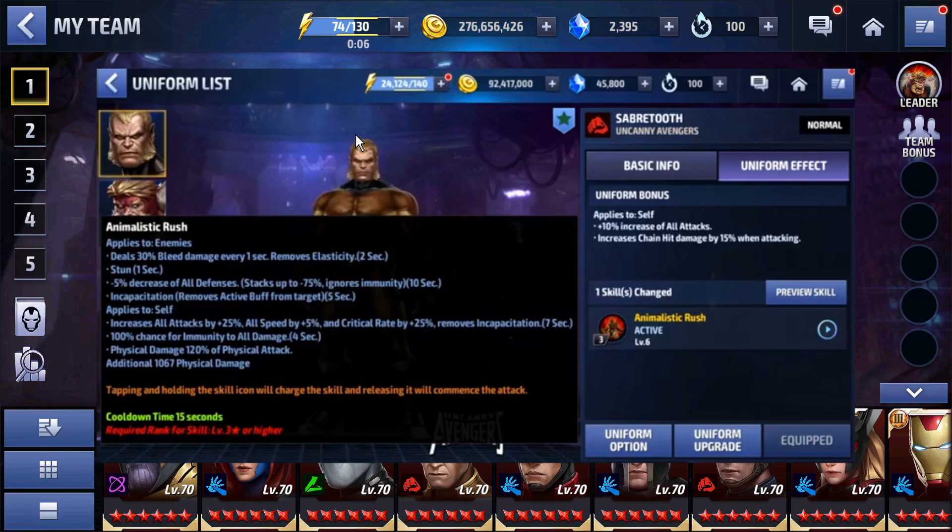What's really interesting about this third skill — even though it's only one skill change — is that it actually stacks up to 75% all defense down that applies to world boss for 10 seconds. It's got a 25% increase of all attack, all speed buff, and a 25% crit rate buff for seven seconds. And it's on a seven and a half second cooldown, so you'll pretty well be able to keep it up the whole time, and you'll only need 50% crit rate to max out his crit rate.